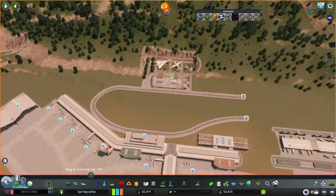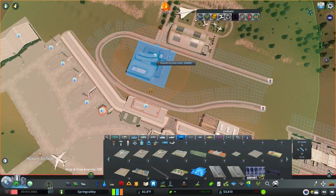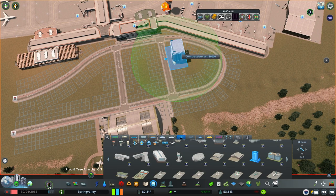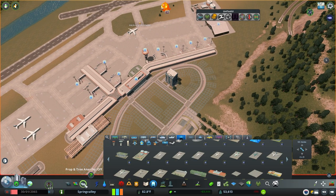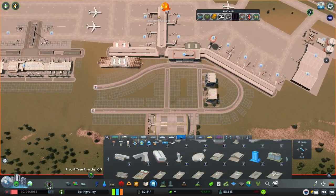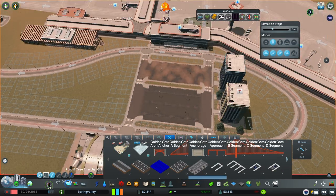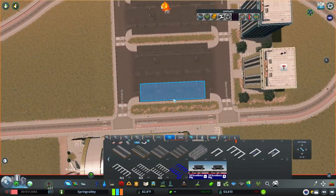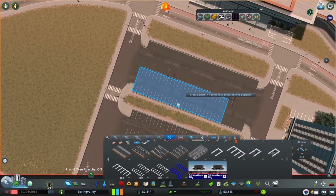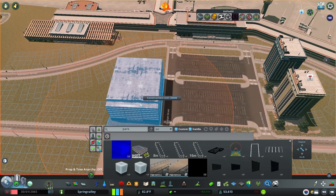Now we're adding a few small amenity buildings. I'm thinking no airline headquarters, but an airplane museum would be pretty cool to have — it's actually something you do see at some small airports. We're also adding one small airport hotel, for passengers who come in late or have an early morning flight and don't want to drive or take the train. And of course every airport needs parking, so we're adding open-air parking lots as well as a parking garage.